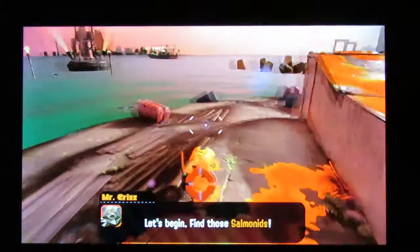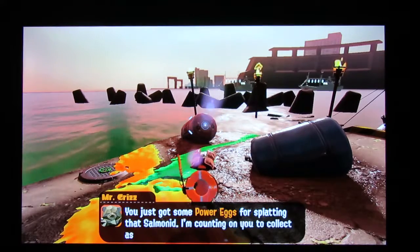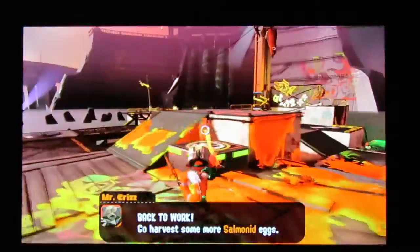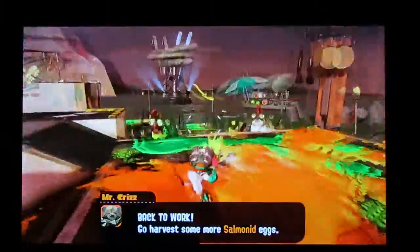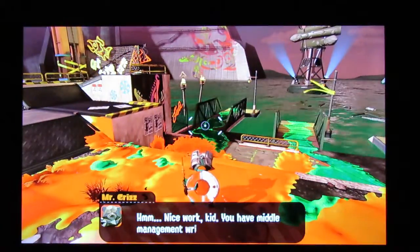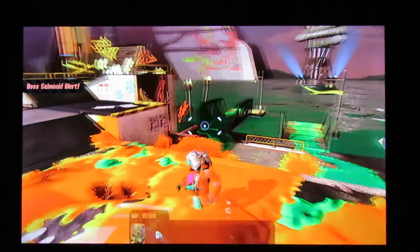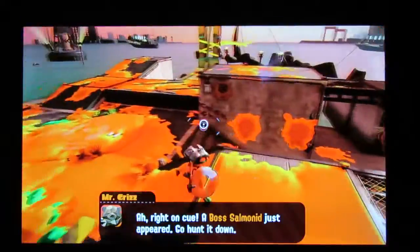Find the Salmonids. You just got some Power Eggs from splatting the Salmonid — I'm counting on you to collect as many as you can. Back to work for some Salmonid Eggs. There's a big one. Nice work kid, you have middle management written all over you. Now the most important part of your job is to harvest the Golden Eggs — only Boss Salmonids have those. On cue, a Boss Salmonid just appeared. Go hunt it down.